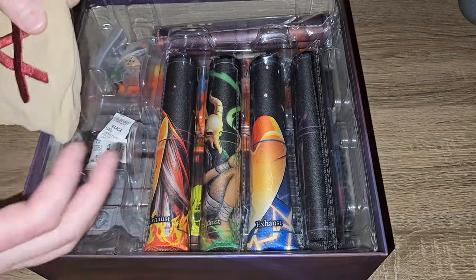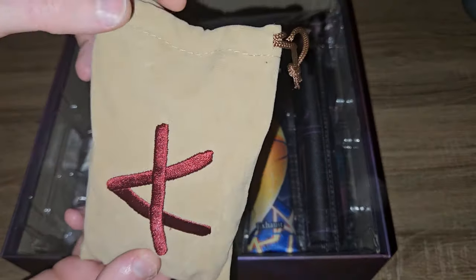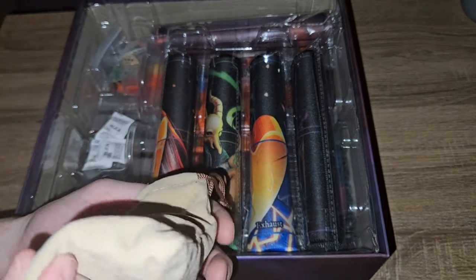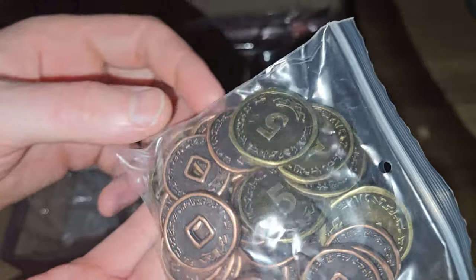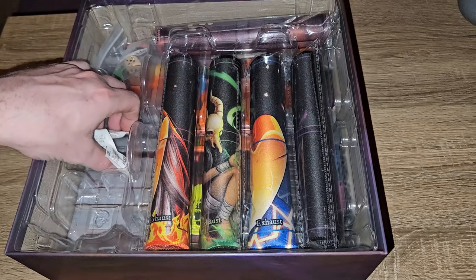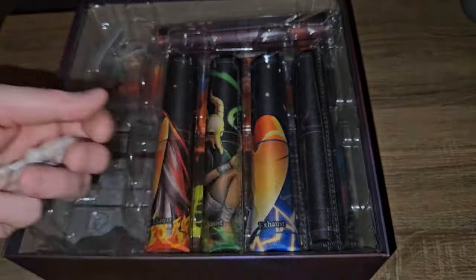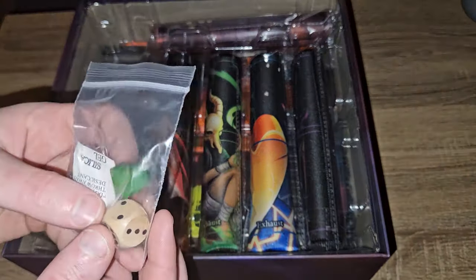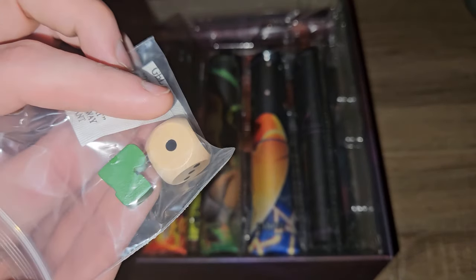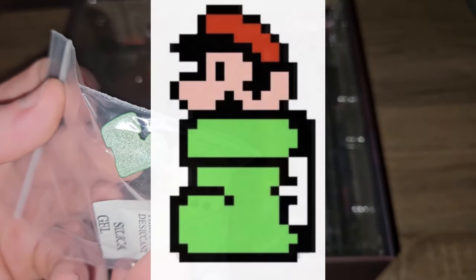A bag of color cubes obviously used for marking stuff on the dual layer boards. Then there's a bag - it's got money in it - ones and fives, very nice. The usual silica gel - do not eat. Then dice and a foot meeple, possibly for displaying where you are on the map.